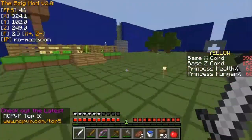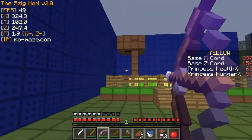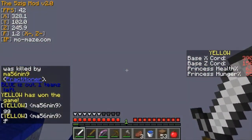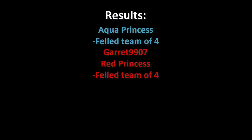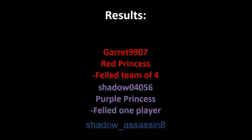I finally find the base entrance. They are on a sky base, so I get one shot — maybe two — and manage to kill her in one or two shots. It was a nice PvP win at the end, mostly because I had a ton of armor, a better sword, and the bow. Here are the results: I killed three princesses and twelve players overall.